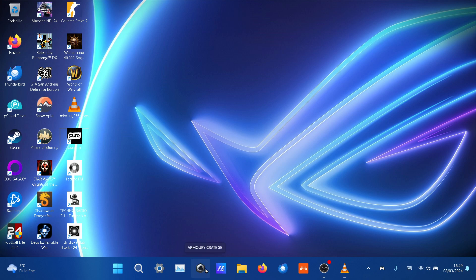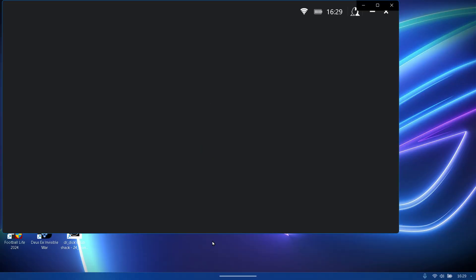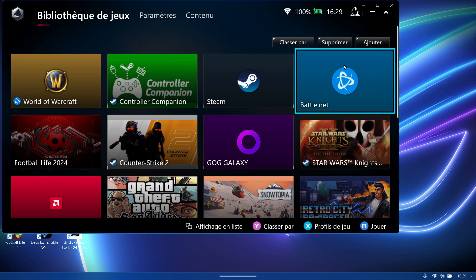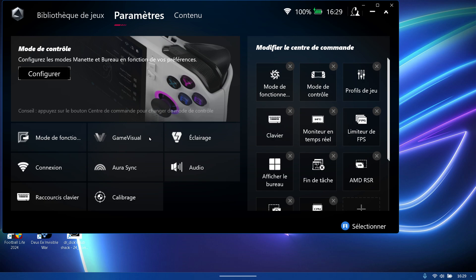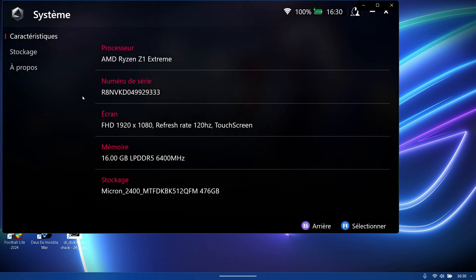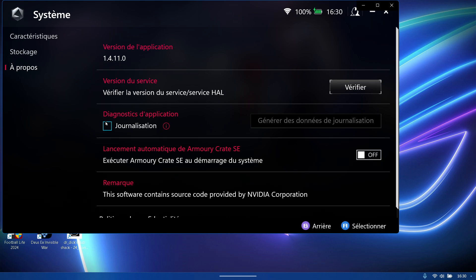Like you can see, I don't use the ArmoryCrate interface — I can launch it like this. Well, it's bugged. You go to Parameters. Because I set up mouse settings — about execute ArmoryCrate at boot, you turn it off.